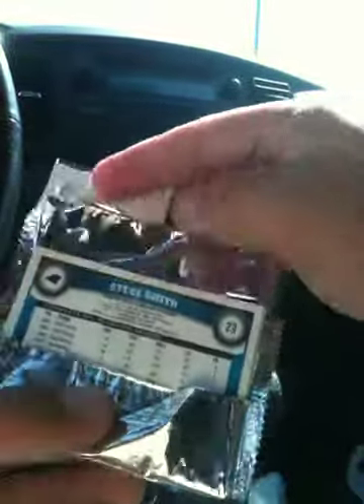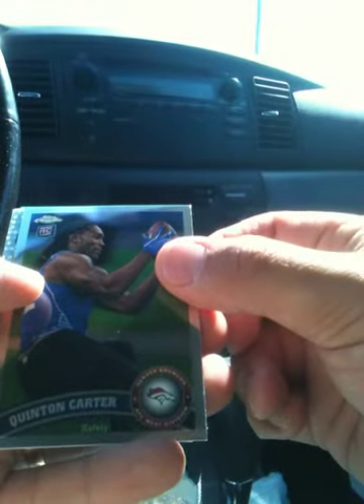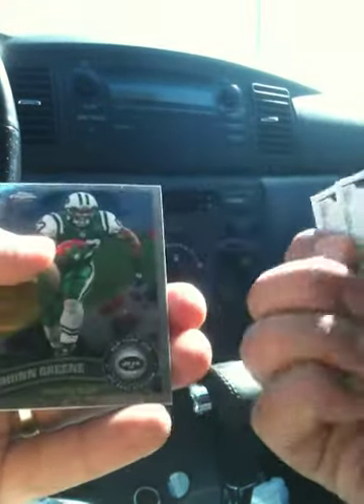Pack three. Steve Smith. We've got an X-Fractor — Quentin Carter Rookie. Kenny Britt X-Fractor. Sean Green.